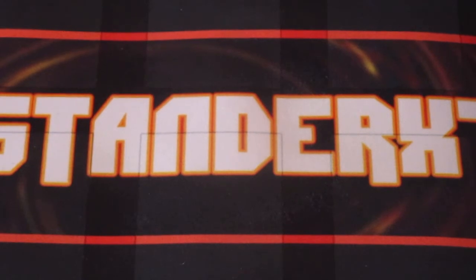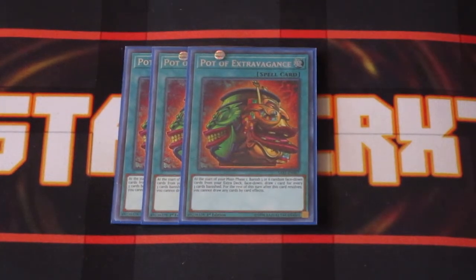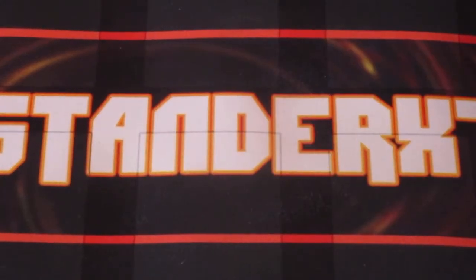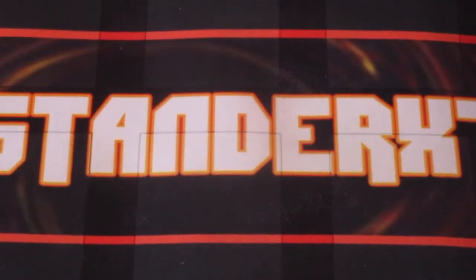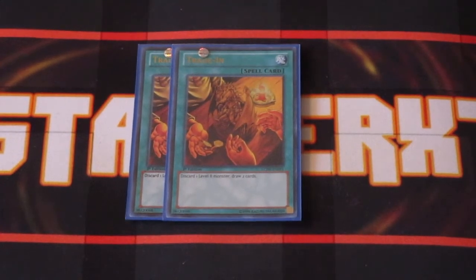We do have an extra deck but we don't go into it all that much, so three copies of Power of Extravagance for extra draws without taking away much from your hand — that's your primary draw card. For extra search power, two copies of Melody of the Awakened Dragon to search out any Blue Eyes monsters and fix your hand. And since we're running nine level eights, two copies of Trade-In, which is pretty mandatory in this deck to help draw into more cards.